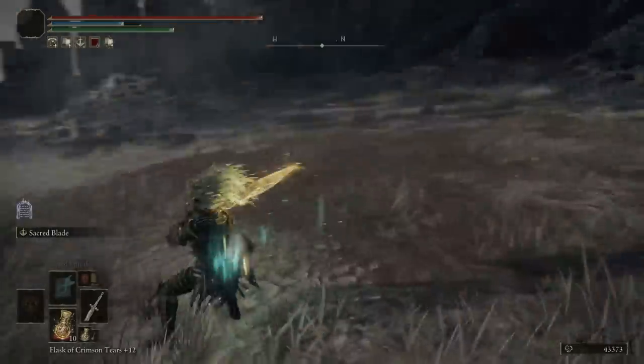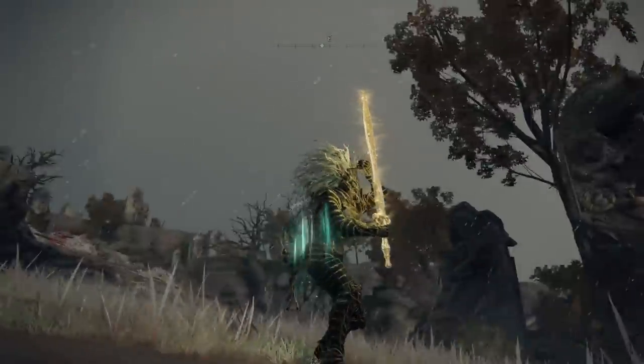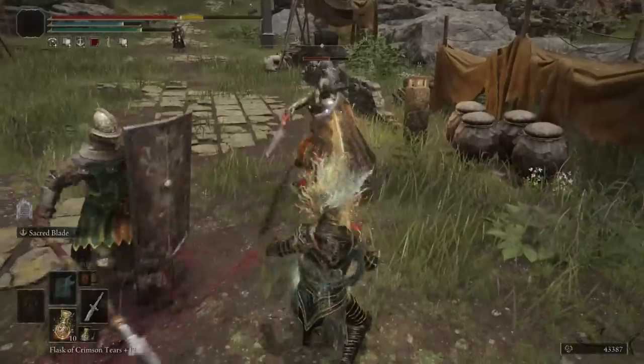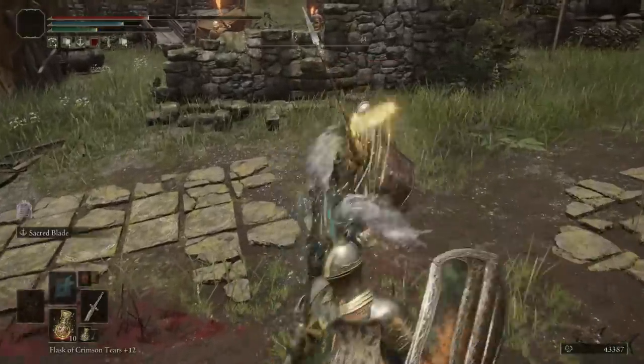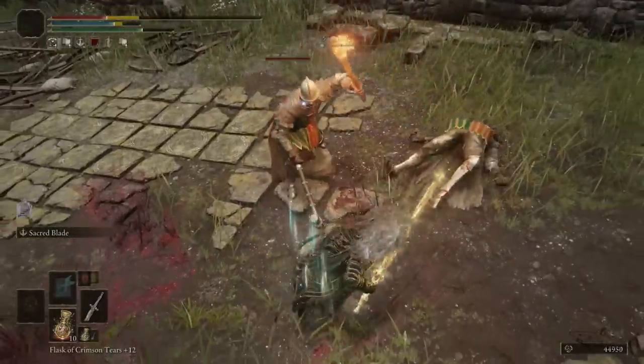The sword name is the Twinned sword or something like that — I hope I get the name right. Just look how it glows when you use the skill. I think that damage is holy damage. The regular attack is pretty good as well.